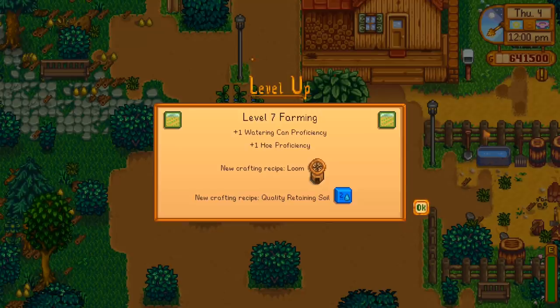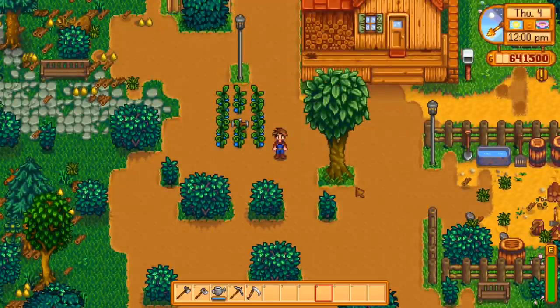Level 7 requires around 600 parsnips' worth of experience. We can now make a loom, which I've admittedly never used much — it turns a sheep's wool into cloth, which is fairly quick, fairly valuable, and cloth is also pretty hard to find otherwise. We also get quality retaining soil for those who haven't figured out sprinklers yet.